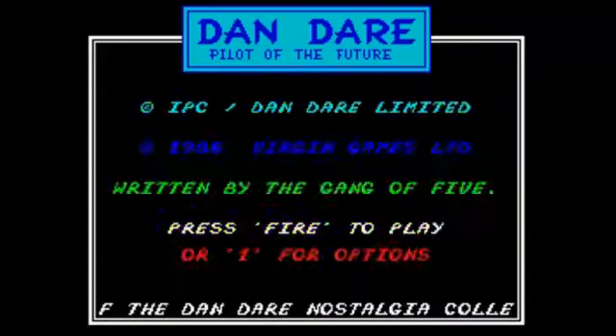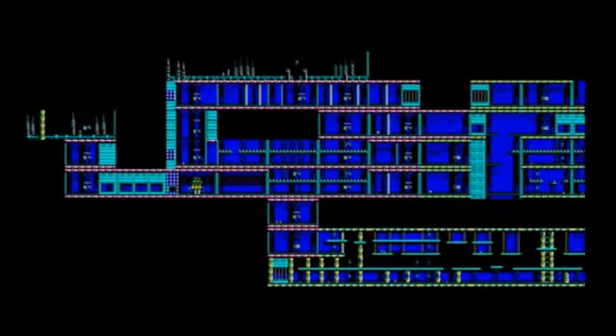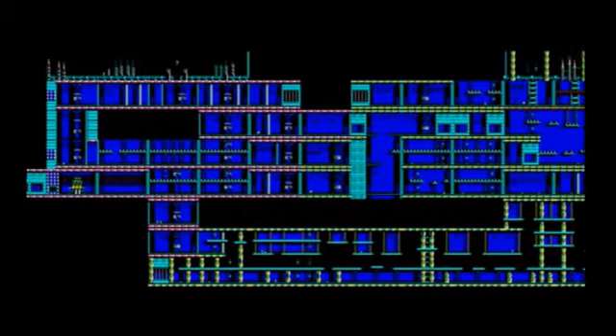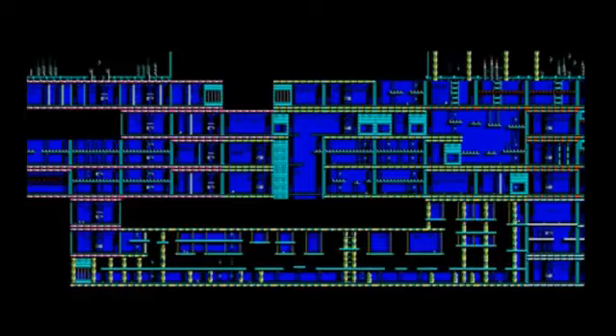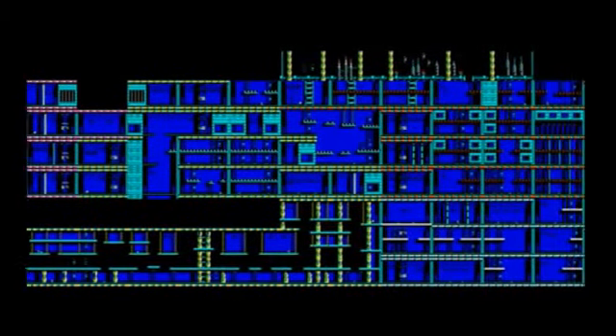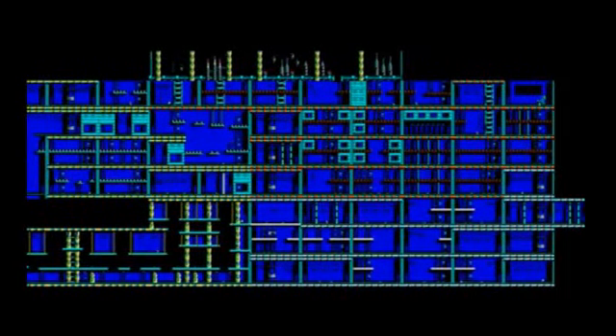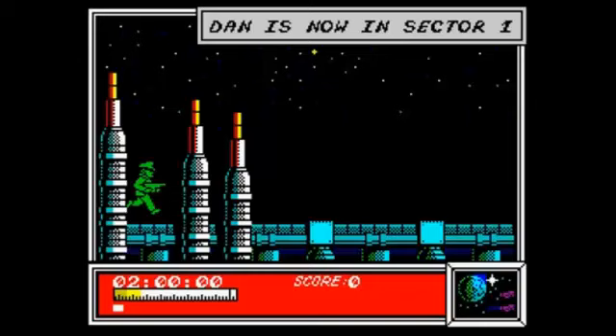So if we just start the game now. As you can see it's set out like the comic book, so you've got Dan flying in his ship. This is the map of the whole game. It doesn't look like a very big game, but as you'll see when I play through it, you have to keep running backwards and forwards through the different screens over and over again to complete it. So this is quite a large map.